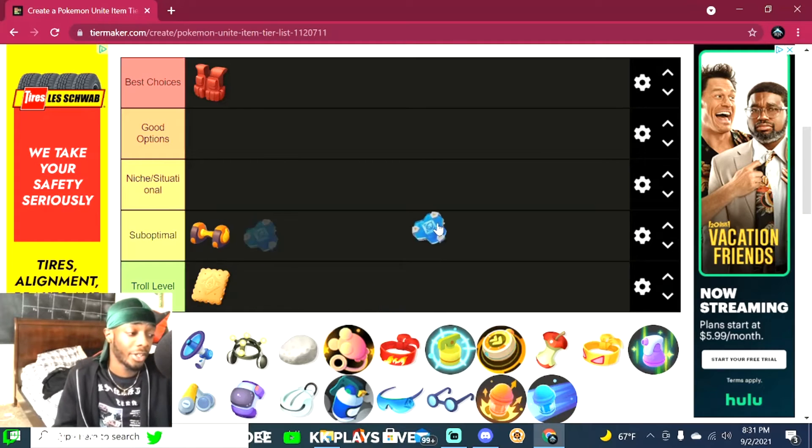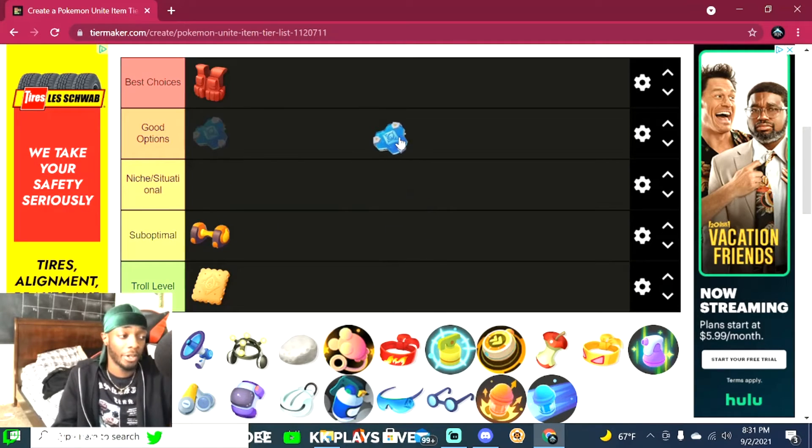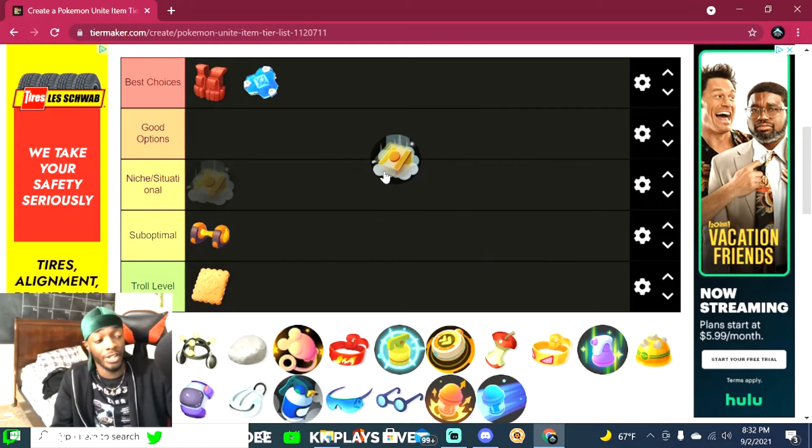Next is the Buddy Barrier. This gives you and your lowest-health ally a shield when you use your ultimate. I believe this item is very, very good — especially for defenders or really almost anybody. That shield is going to help you in team fights and keep your team alive, so I definitely say the Buddy Barrier is one of the best choices right now.